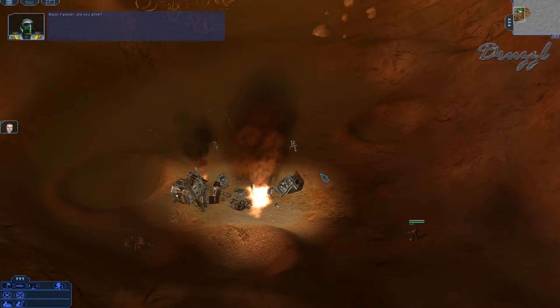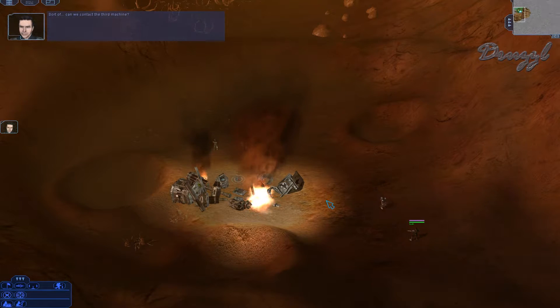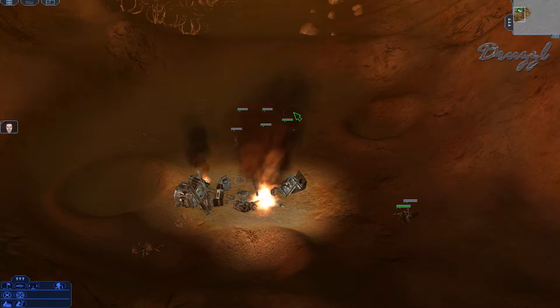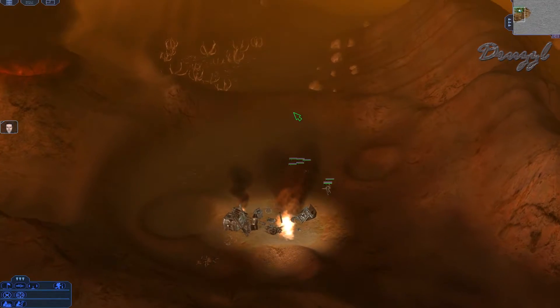A radio message: 'Major Faulkner, are you alive? Sort of. Can we contact the third machine?' 'They crashed far to the south near the enemy base — we're too weak to help them right now. Let's go to Hawkins Crater and set up a base, then we'll see what we can do.' We now need to head to Hawkins Crater.